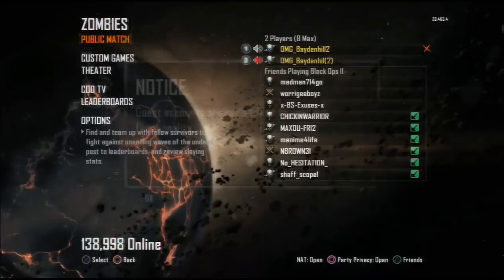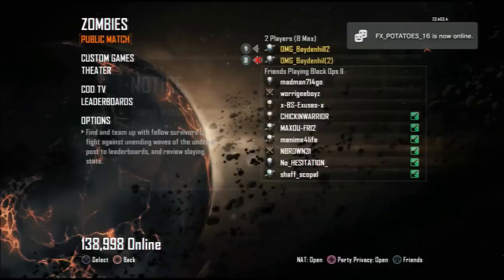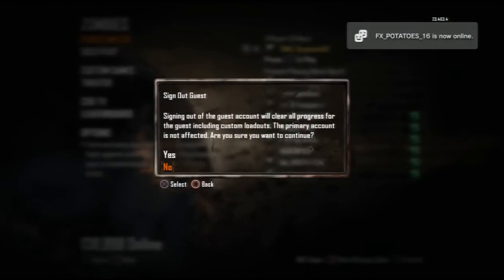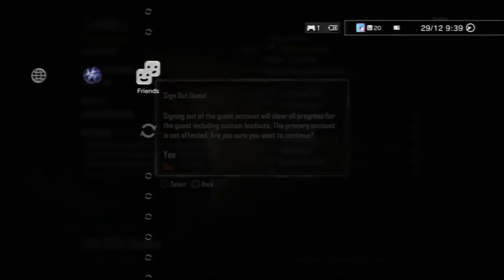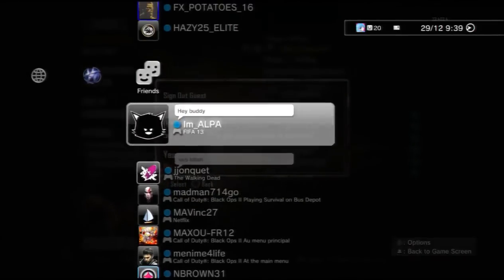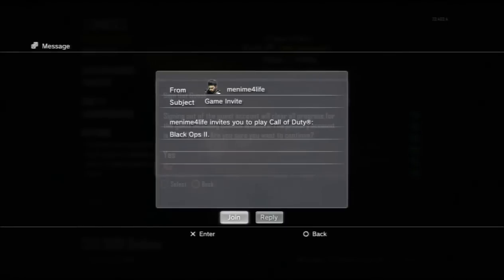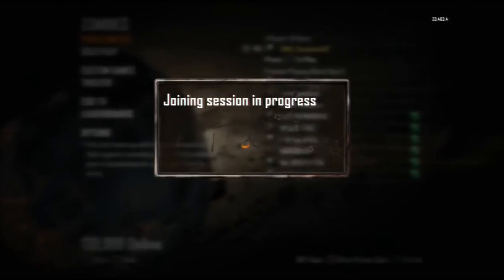You want him to sign in the second controller, and when he signs in you want him to hit circle and then hover over 'yes' to sign out guest. Then you want to hit X and circle at the exact same time — it has to be the exact same time. If done correctly it should freeze their screen saying 'sign out.'